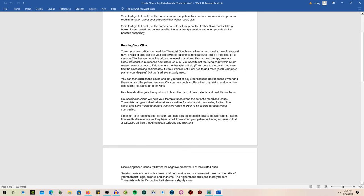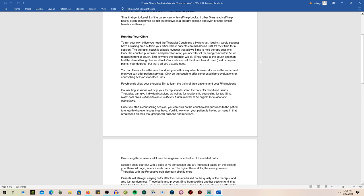Sims that reach level 6 of the career can access patient files on the computer to read information about patients, which also builds logic. At level 9 you can write self-help books, and if other sims read them they can sometimes be just as effective as a therapy session. To run your office you need the therapist couch and a living chair. Ideally you'd have a waiting area outside your office where patients can mill around.